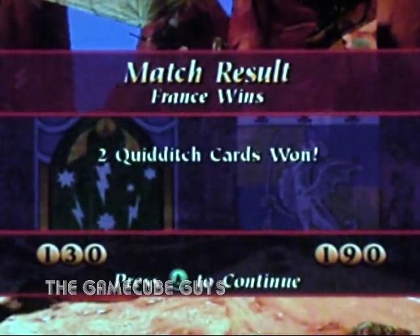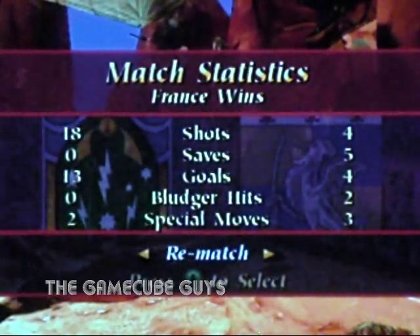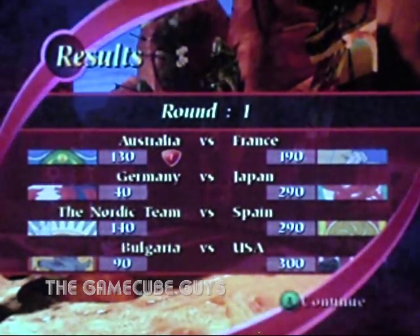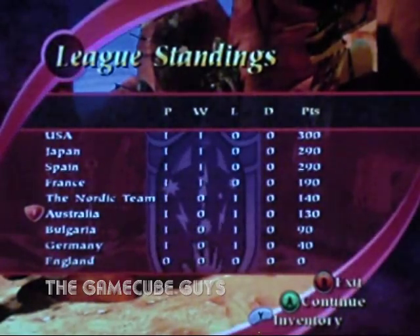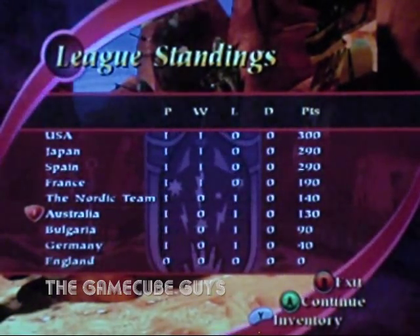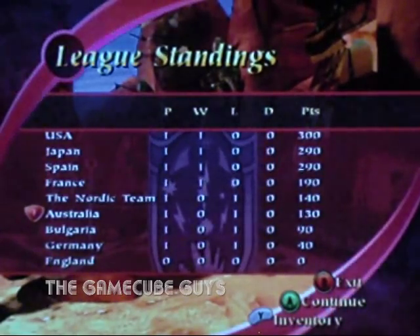Alright, not the way I want to start off the tournament, but I know I can get revenge because you play each country twice in the tournament. And this is the final score: 190 to 130. I got two Quidditch cards — whoop-dee-doo. So I lose the first match, not a big deal. I scored 130 points, which is a lot. And of course I'm not going to do a rematch — I'm going to continue, because I'm a man. Japan got a win, Nordic team — league standings, yeah, I'm near the bottom. But hey, it's only one game in. So we lose our first game — that means you have to stick around, go to game two against England, and see if we came out with a W or if we're starting the season 0-2. We will see you next video. Cheers.